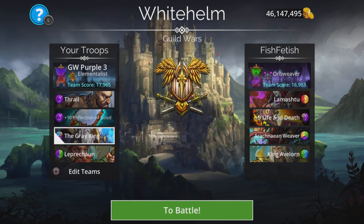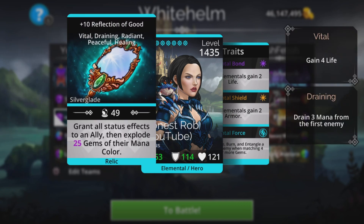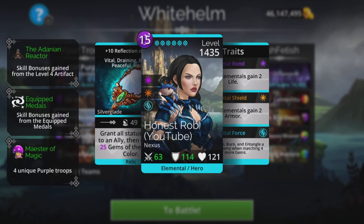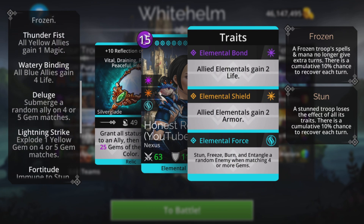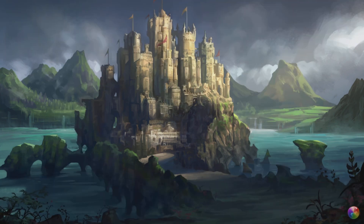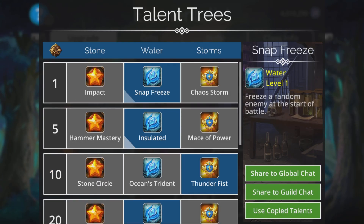The Gray King destroys all gems of a chosen color with full effect. The double benefit here is that Life and Death and Iraqlian Weaver both use purple — we destroy purple, both of them take true damage, mana drain, silence, and frozen, and we give the purple to ourselves. Leprechaun starts battles with full mana, explodes gems, Reflection of Good cast on Thrall should get them entangled, and Thrall is the mana generator. In Elementalist class — snap trees, insulated. Let's go for that one.